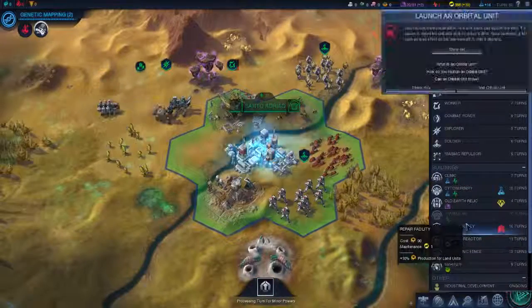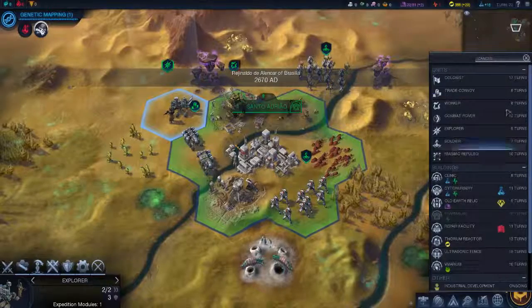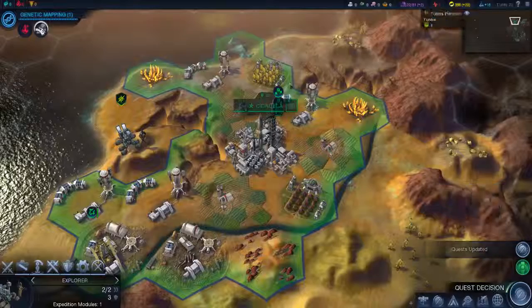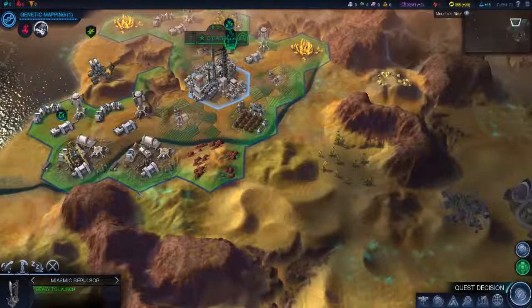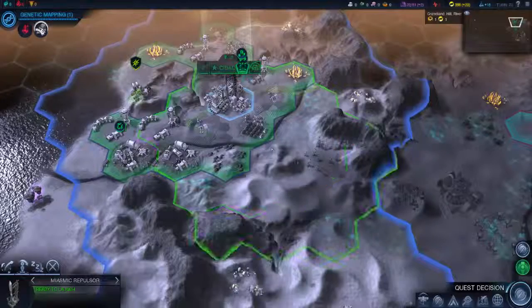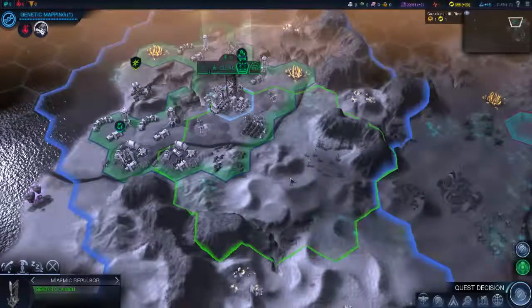What do I call it again? Farm lab — how do I call it? Here we go, produce this. Now here we have a satellite we can launch — it can clear out some of this poison. It can tell me the range; I'll try to get it here. I'm gonna do it right here.